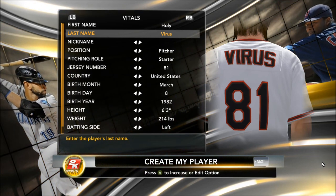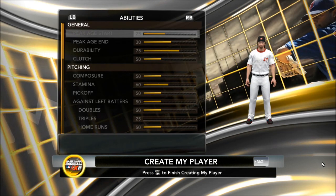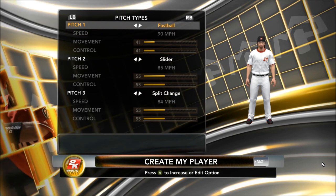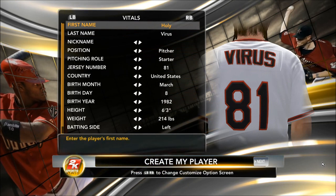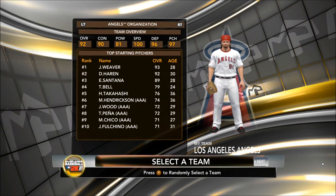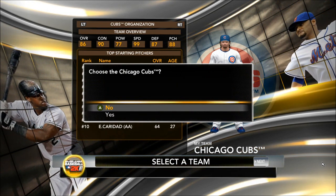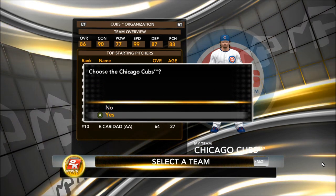The one thing I can't do is change the year to 81 because it just won't let me. I'm going to have three pitches: a fastball, a slider, and a split changeup. This is going to be a player that I'm going to assign to the Chicago Cubs organization, since I am a huge Cubs fan. We're going to start this character's career and see if we can get him into the major leagues.